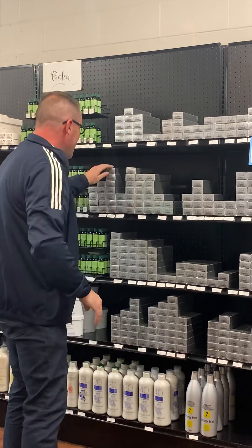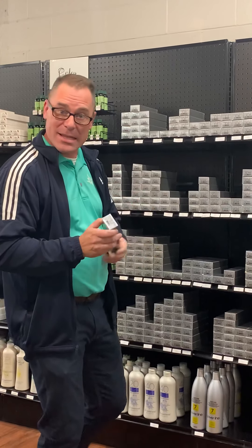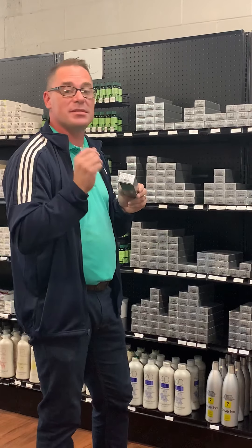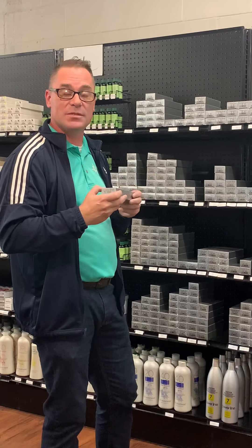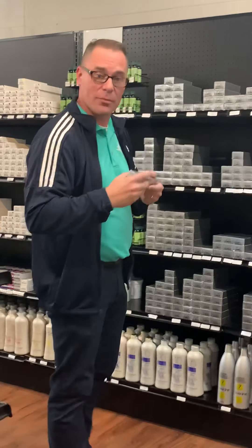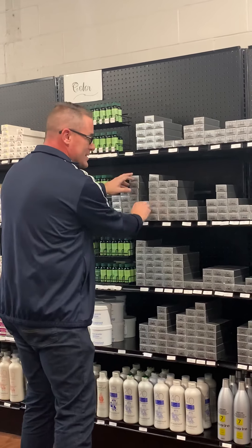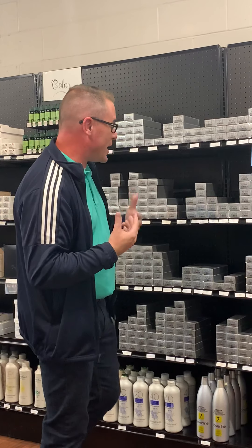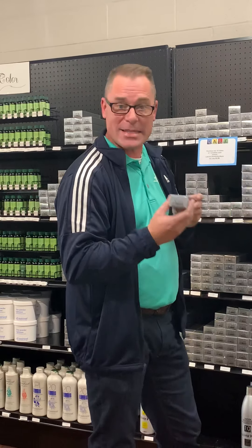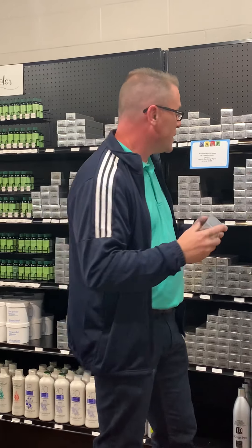I get asked a lot of times what the other numbers mean — when we see 7s and 8s. 5.7 is a pre-blended color. The 7 is more of a tobacco series — it's a hybrid, a blend of colors, not a normal shade. And 0.8 — we call those Beiges. Like a 6.8 is a 6 Beige, and that's not a traditional color either.